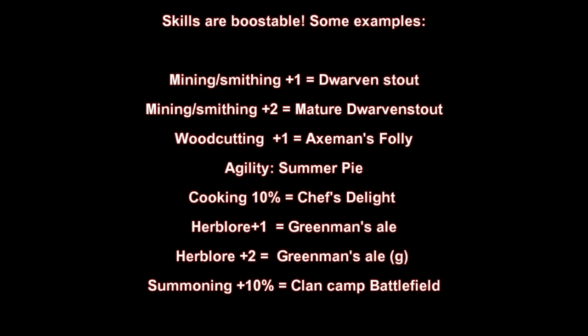Another useful tip is that most skills can be boosted in order to unlock the effigy. For example, if you have 95 in a certain skill you can boost it up with certain methods and still assist a level 97 effigy. For the exact boost methods per skill, I'll put a list in the description since I'm not sure about every skill's best boost method.